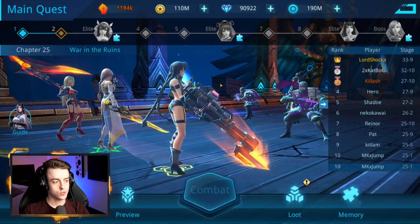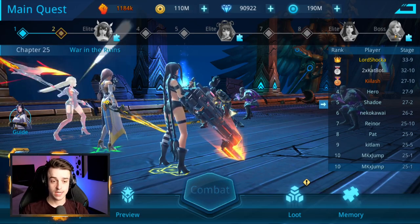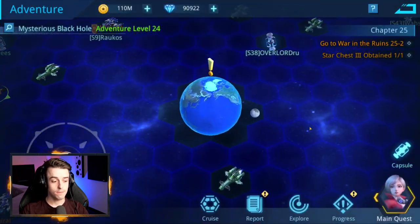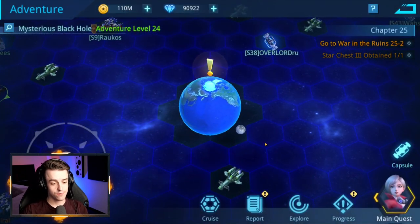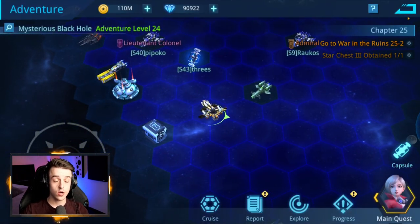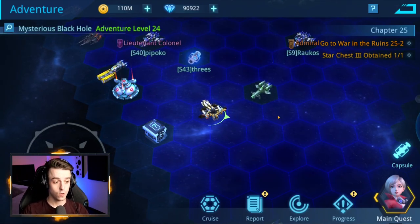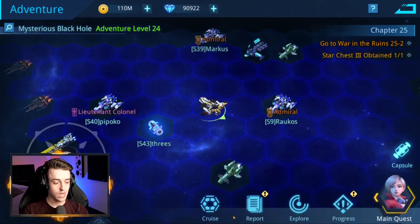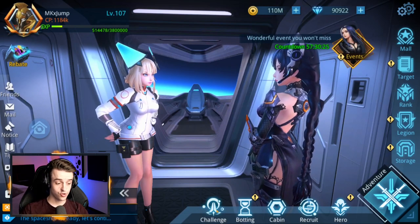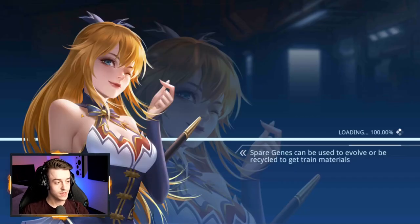In adventure mode you also get to challenge the main quest, facing 10 different stages in each chapter, eventually taking you to stage 10 which is a boss fight. Before you move on to the next chapter, make sure you've cleared everything on the map to bring the progress bar as far as it can go — this is really important early on, as you'll be able to beat many chapter modes very quickly. If you don't want to fly around and click everything yourself, you can click the cruise button, which will do this automatically for you. As you level up, you'll unlock the challenge menu with several different game areas to enjoy, including the arena mode for PvP fights.